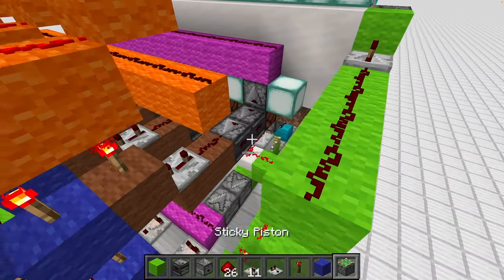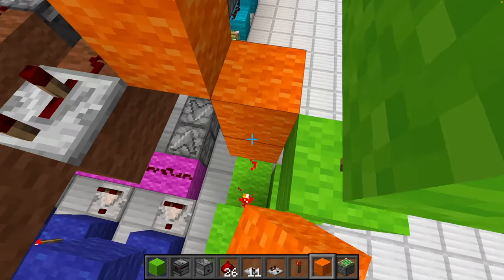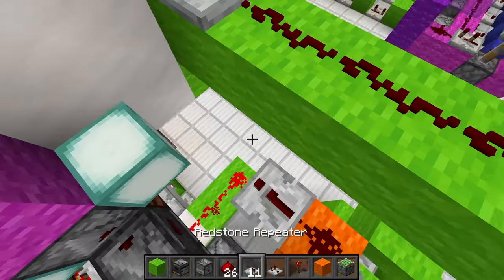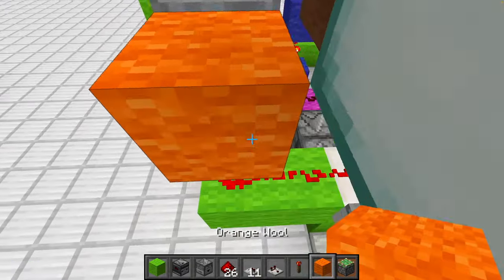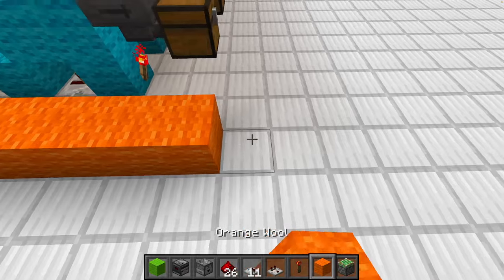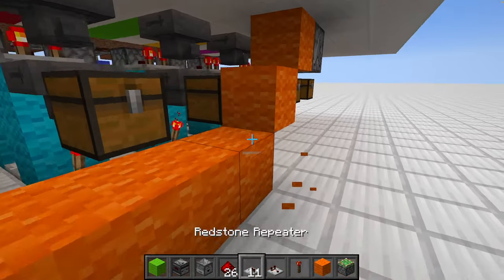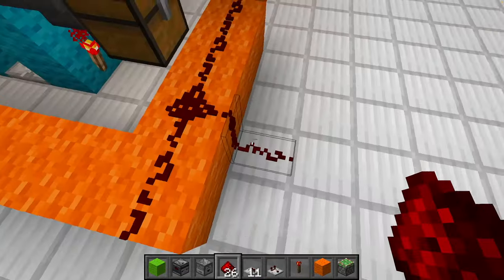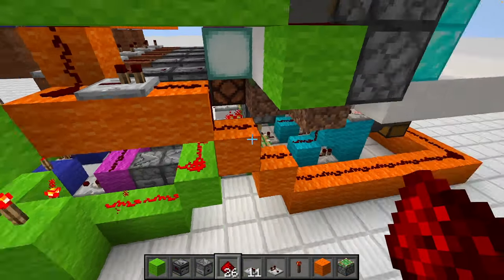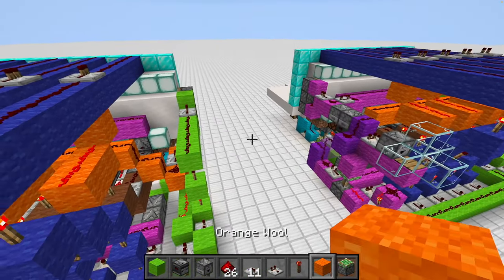For the orange circuit it's not that hard — we just put a repeater in here, another piece of wool, then bring it over: one, two, three, four, five, six, seven, eight, nine, ten, eleven, twelve, thirteen, fourteen. Perfect, that's working out.